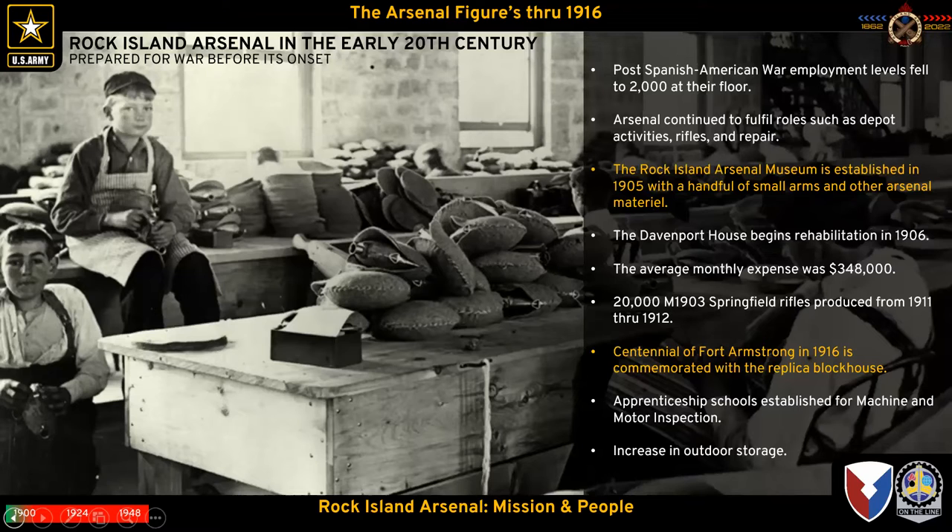Looking at Rock Island Arsenal in the early 20th century on the eve of World War One — these are actual laborers at Rock Island, 11, 12, 13, 14-year-old kids working in the shops. Following the Spanish-American War, employment levels fall to somewhere just below 2,000, but there's a continued role of depot activities: repair, refurbishment, and production of rifles under the 1903 program.